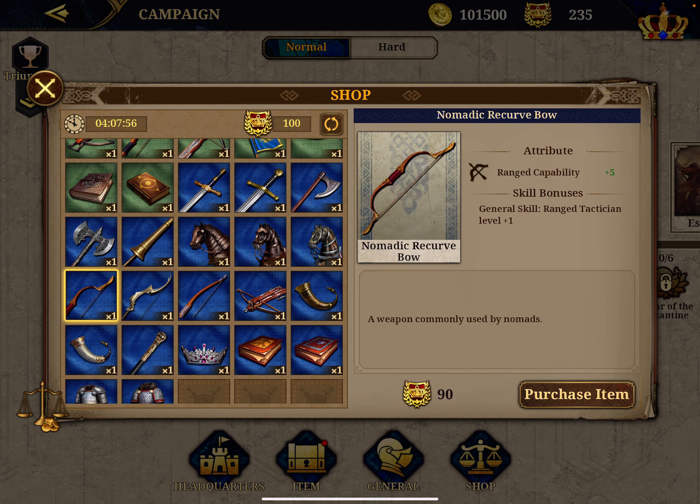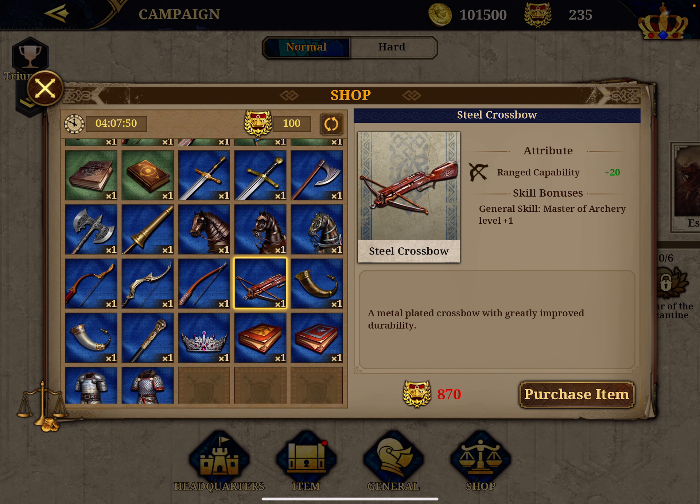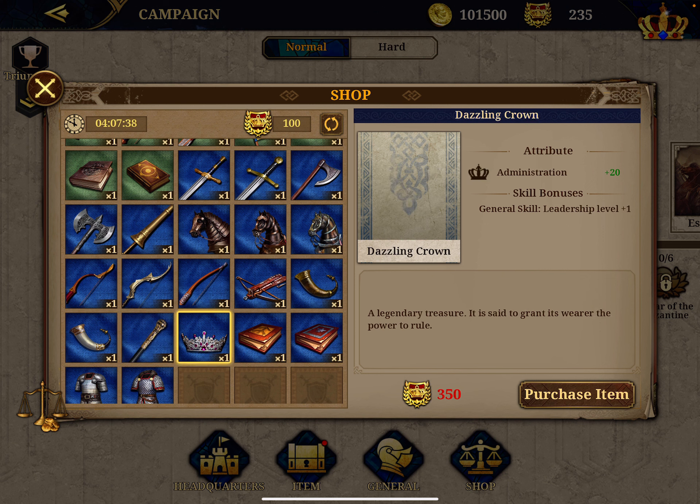For archery the same: four tiers starting from the basic up to the very advanced steel crossbow that gives you plus 20 and master of archery, which is the equivalent of archery master in Great Conqueror. Then you get morale — also two tiers plus skill — and administration — two tiers plus skill.